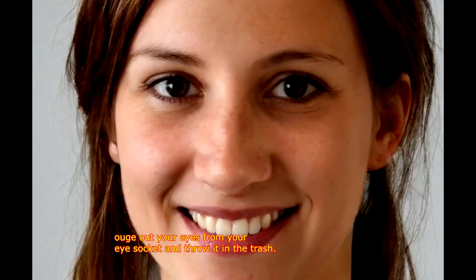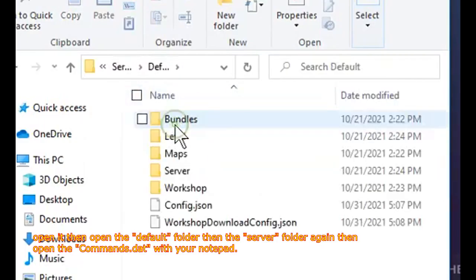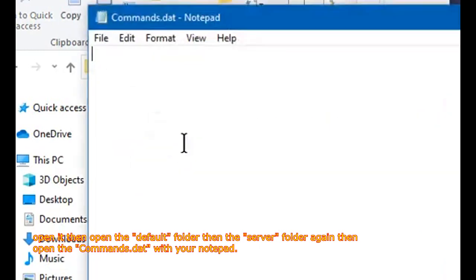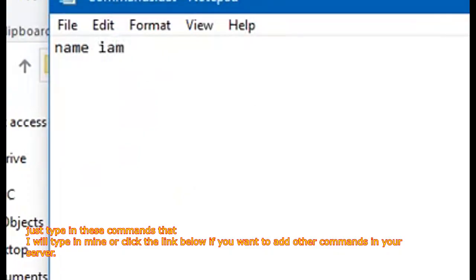If you can't find it, just follow the video where I found it. Once found, open it, then open the Default folder, then the Server folder again, then open the commands.dat with your Notepad. Once opened, just type in these commands that I will type in mine, or click the link below if you want to add other commands to your server.